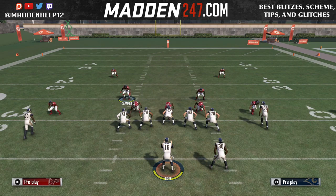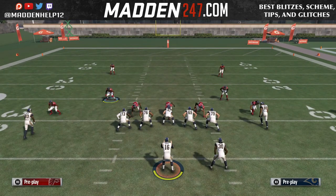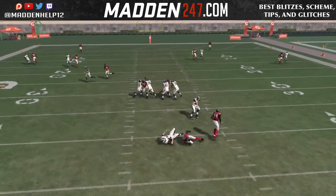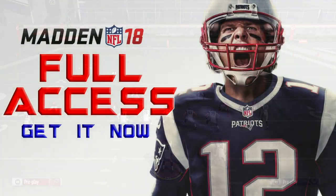The right tackle goes dumb for whatever reason, and we're able to get that linebacker to come through free. So once again: Dollar flipped — spread your linebackers, pinch your d-line, crash them down.